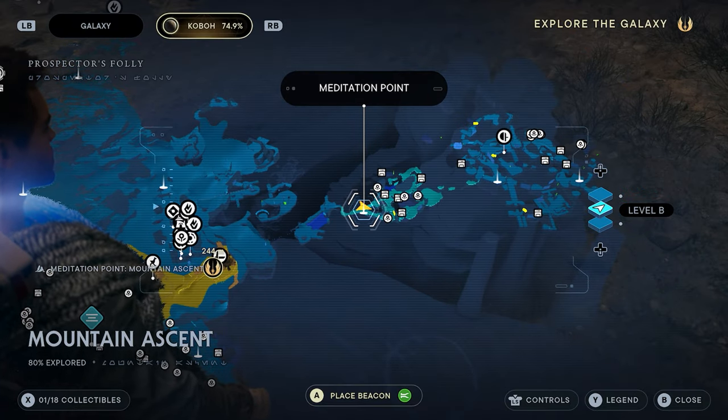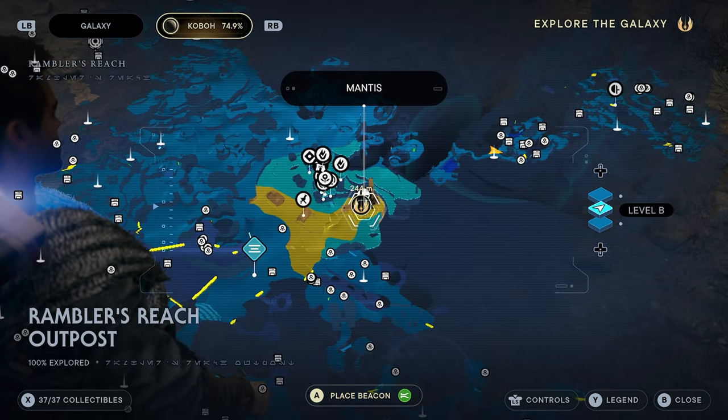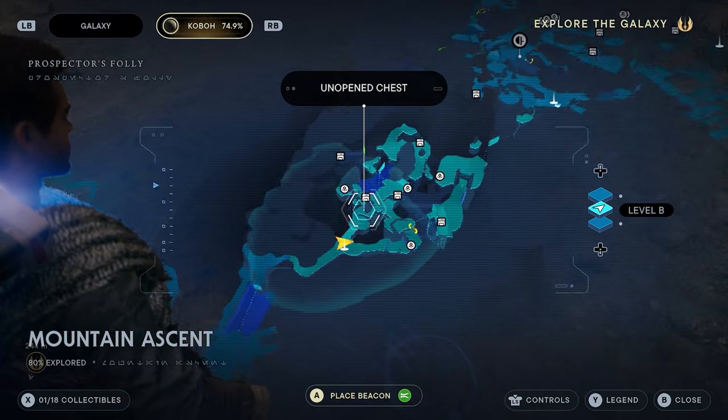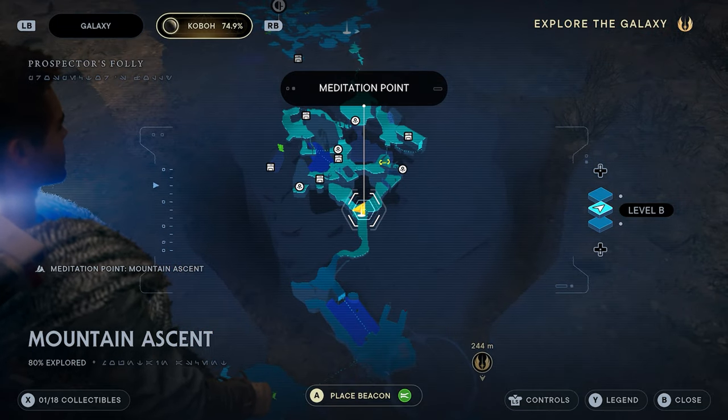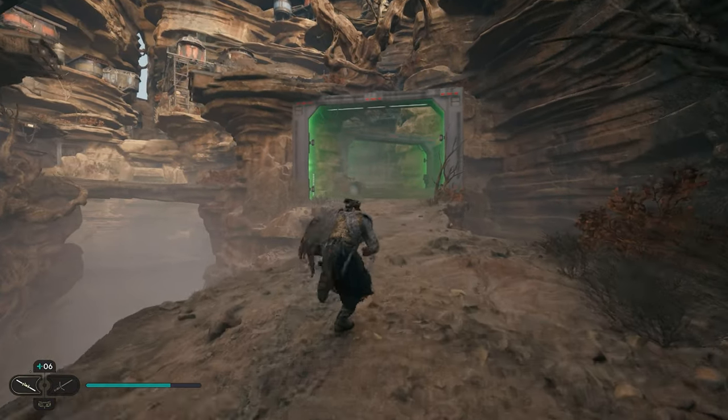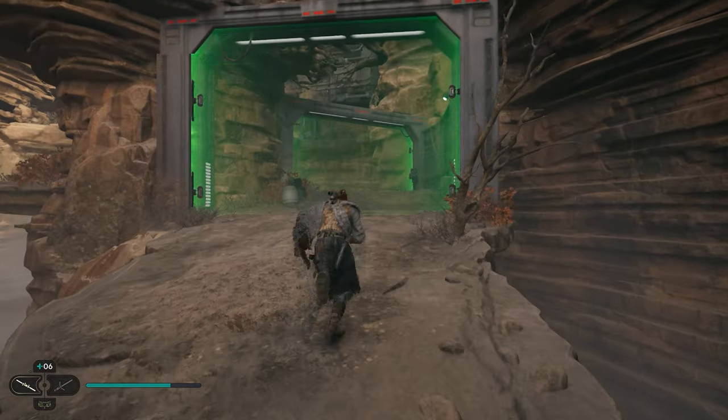Our next chamber is going to be called the Chamber of Detachment. It's going to be found over in Mountain Ascent — you can see from Rambler's Reach Outpost it's just up the mountain. At Mountain Ascent we actually have a meditation site, so we're going to show you how to get there from there. Once you make it to the meditation site, you'll see a green wall in front of you.